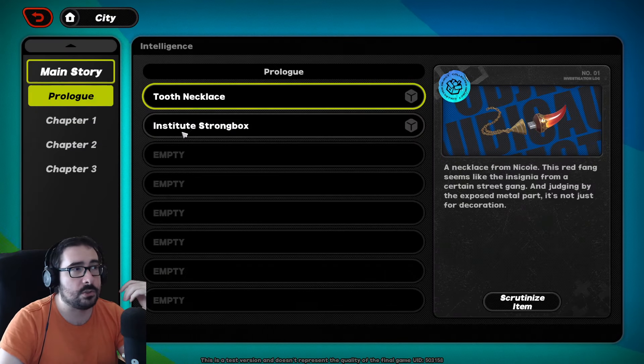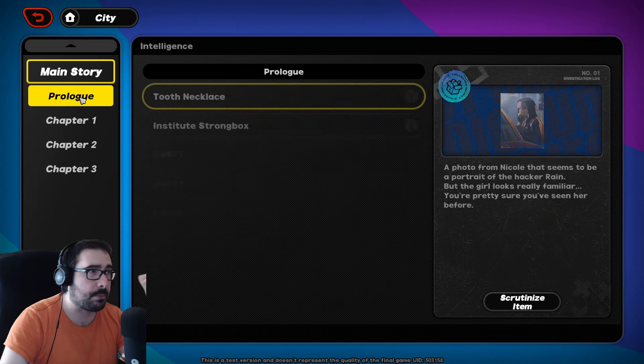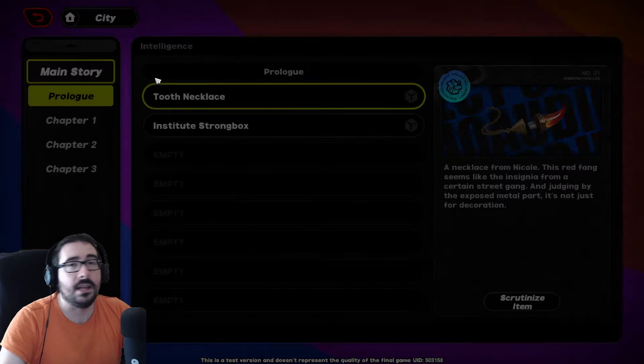If you go to Intelligence, it will just show you materials that you collected during the story — chapter one, chapter two, chapter three, prologue. You can even click the item and check it out, but this is not where it's at.